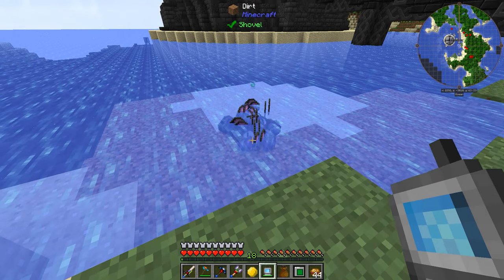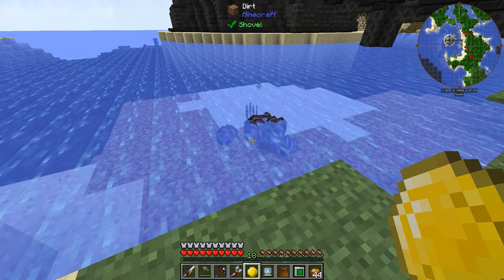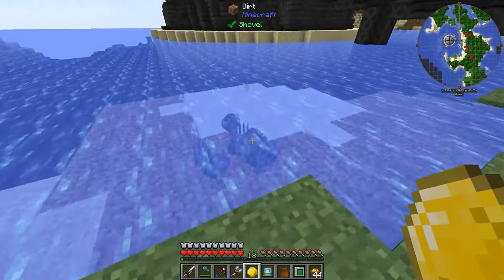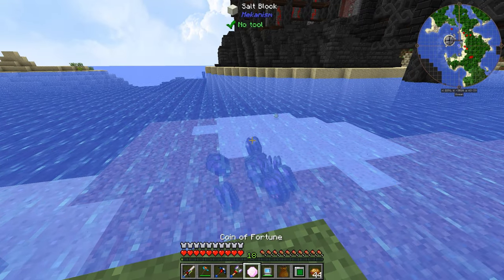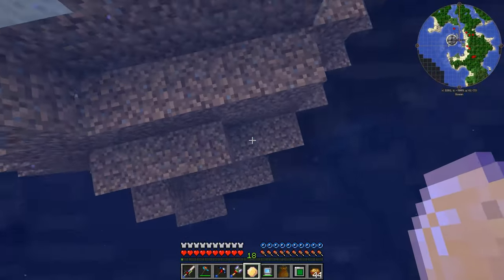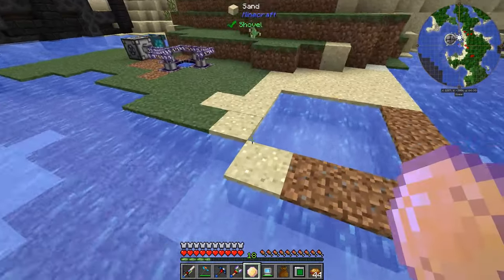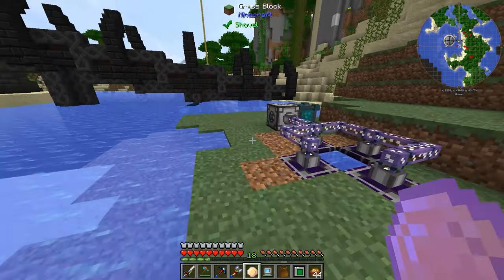Now those should turn into Fluix Crystals — like so. We'll wait till they all stop doing that because they're kind of spewing everywhere. That should give me like six stacks: one, two, three, four, five, six. Because I did the recipe three times. Okay, so we've got that going.